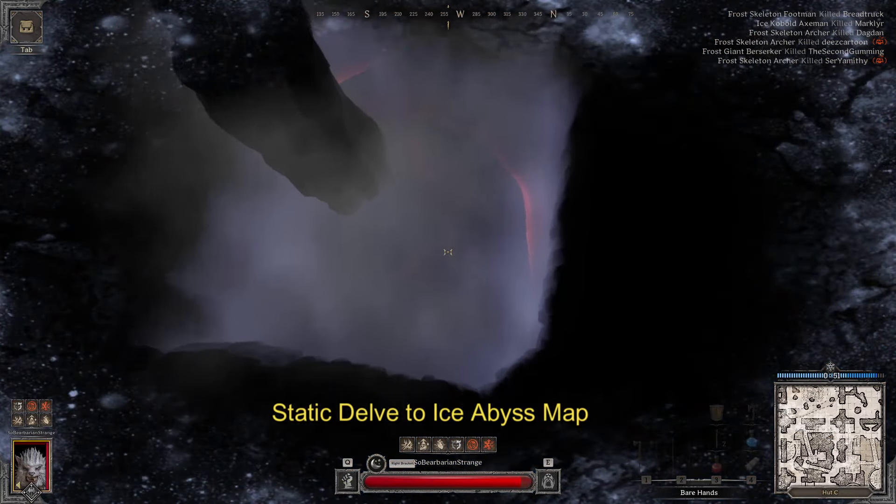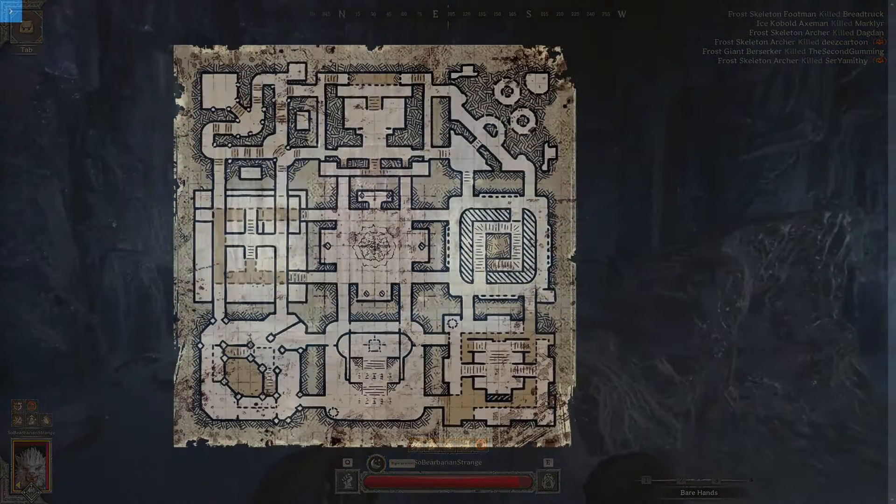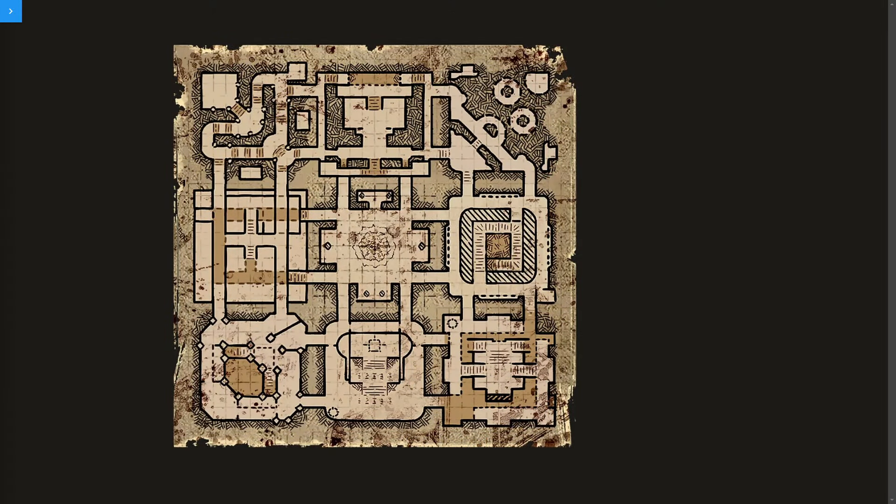After you've gone down to the Ice Abyss, you take a rope extract or a portal extract similar to Goblin. Crypts has static extracts and delves throughout that you'll see on the mini-map. Once you get to Inferno, a trio of portals will spawn in the northwest, northeast, southwest, and southeast corners to get out — they are only here and they are always here.